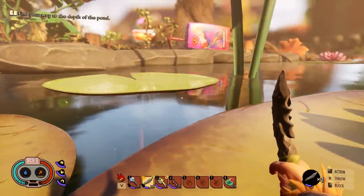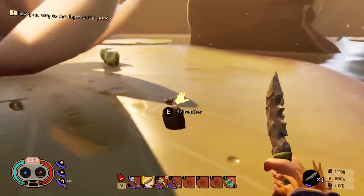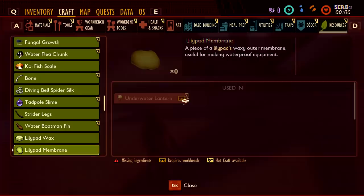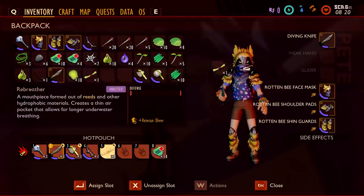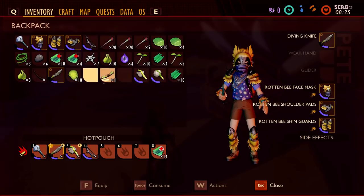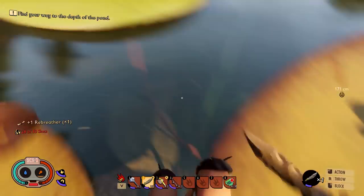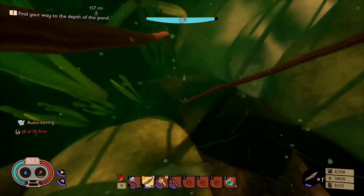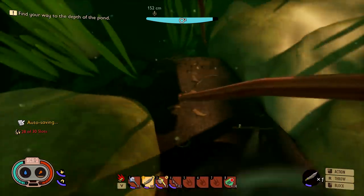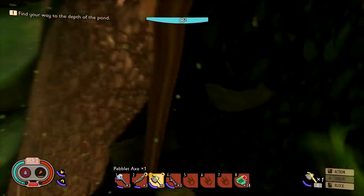Just for the sake of being able to continue the video and check out the preview of this update, we'll just go ahead and pick up that rebreather and equip it onto our face. And now if we go underwater — look at how much slower our O2 goes down! That's kind of incredible. We can actually last significantly longer underwater now.